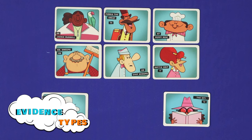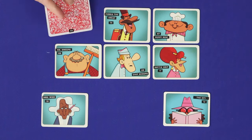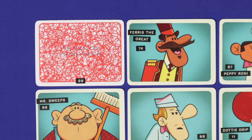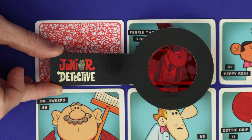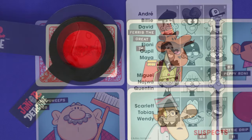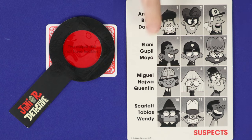There are three different types of witness. The top six are the standard witnesses. When you flip their cards, you'll reveal a clue which is masked by red ink. To read it, use the junior detective red magnifying glass, and this will reveal the clue. These clues all give you information about the visual appearance of the culprit, although not all witnesses can provide information.